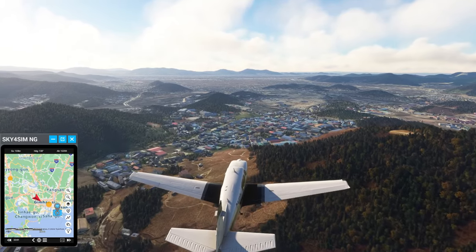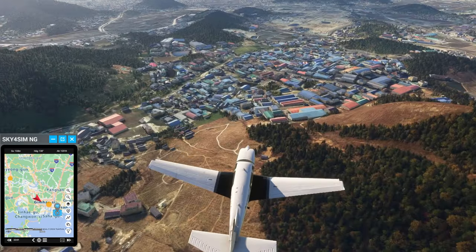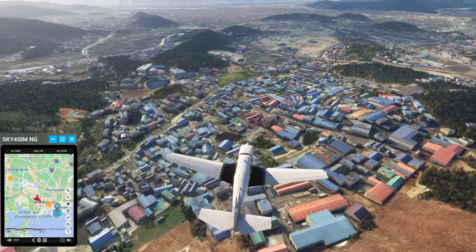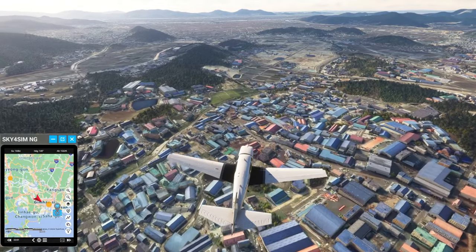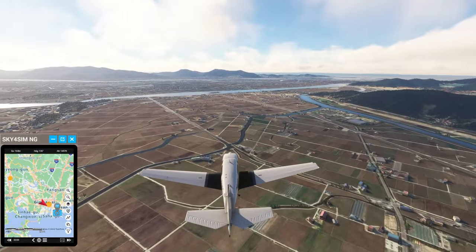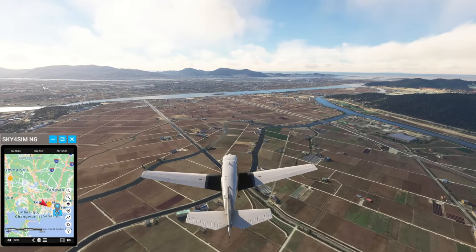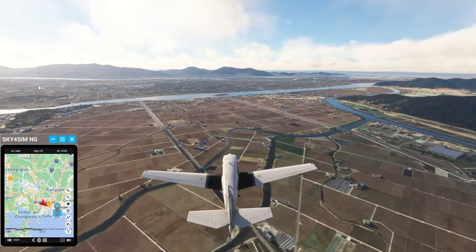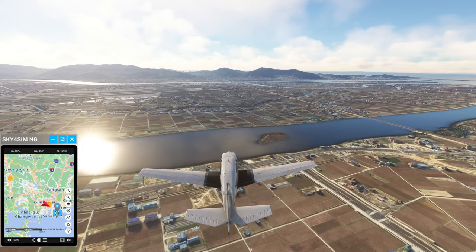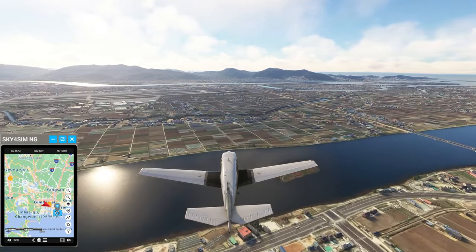Not all bits of South Korea have looked good but this approach is okay. These buildings are interesting — a lot of different sizes. Can I get some information on this river coming up? The map isn't saying anything. There's a river delta. Google Maps has it in Korean. Come on Google Maps, help me out here.